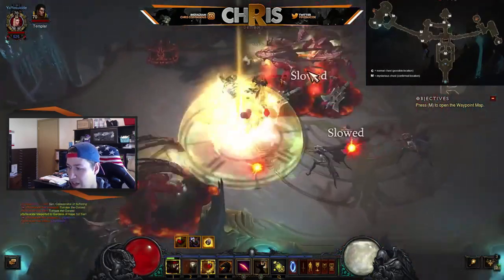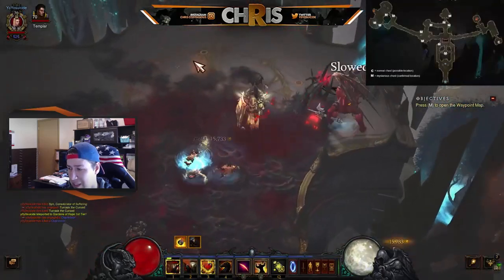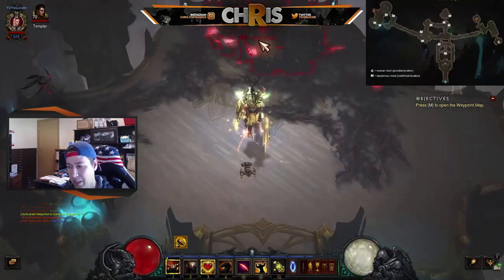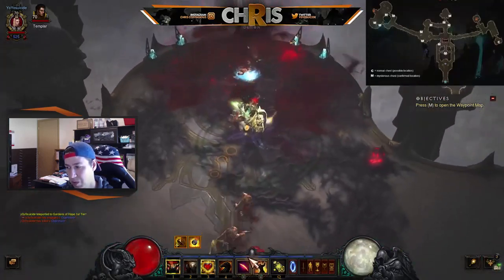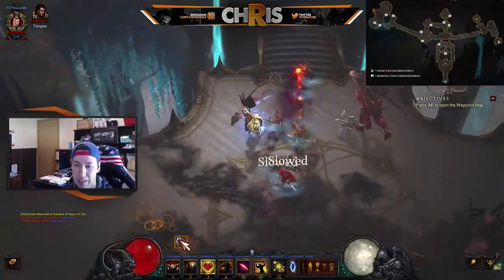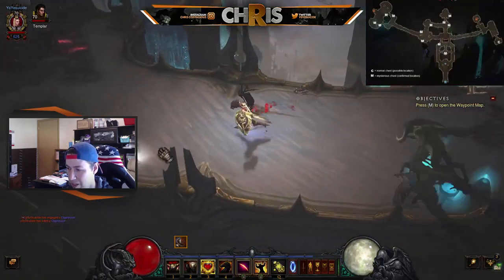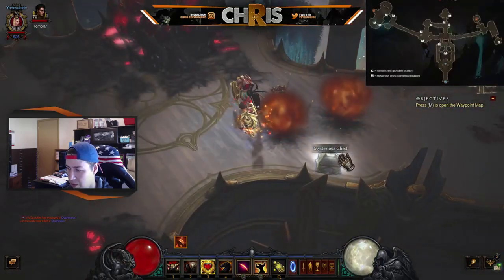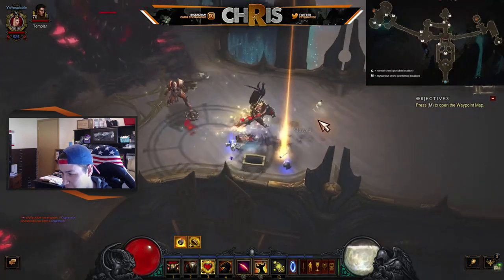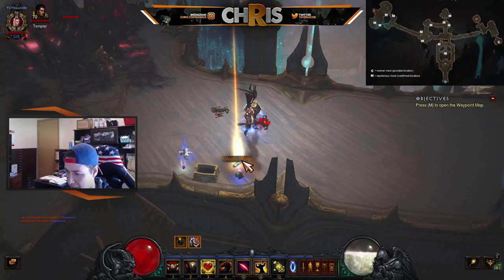We actually find the Falcon Wings, which is pretty amazing. I had no idea where the collections were on PC — I'm still kind of new to PC since I played Diablo 3 on console. And here we are at the Mysterious Chest. You will see a legendary drop, and if you hover over it, it will say Falcon Wings.